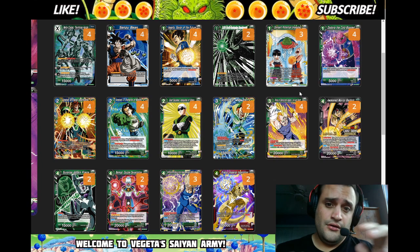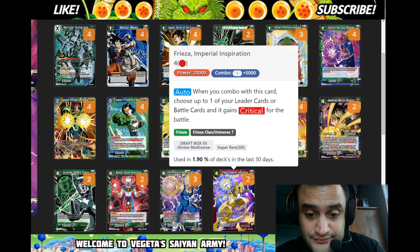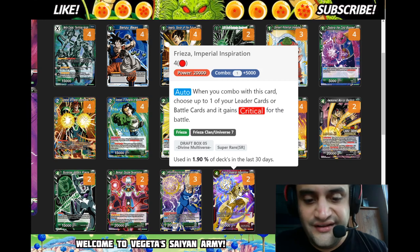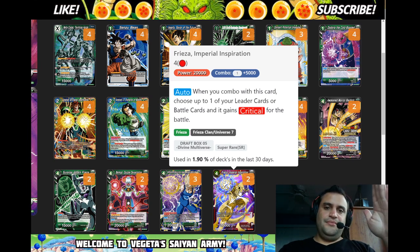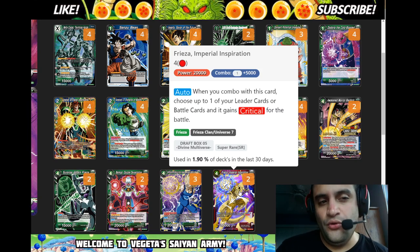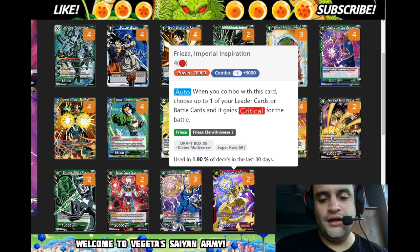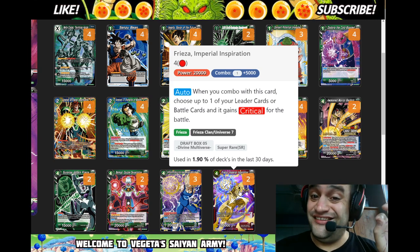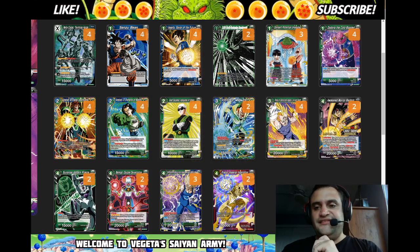I have Frieza Imperial Inspiration — I got my copies, I'm happy I have a place for it — but I'm playing it at two because it's red and goes against the color scheme. Your ideal turn one is tapped because of multicolor, turn two is playing Android 16, and turn three you're playing Cooler, so you're not really using Frieza until you play Cooler and awaken, have two energy up, maybe swing with leader, and if they don't negate, Frieza then Sensu Bean.